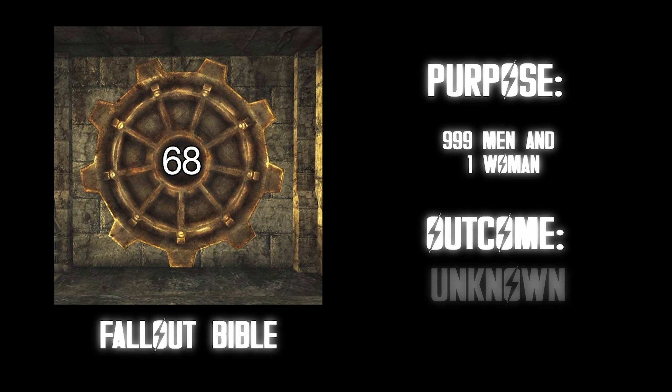Vault 111. Purpose: testing the effects of long-term cryogenic stasis — in other words, being frozen into a human ice cube. Outcome: they never got unfrozen and vault security abandoned the vault. This is the vault you start off in in Fallout 4. I've never been frozen before, but I think it's not a bad outcome — that's like the safest place you could be. Being frozen and waiting until the world is in a safer place and then being unfrozen is not a bad option. A tier.